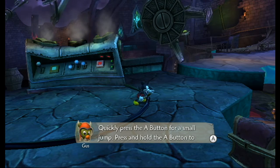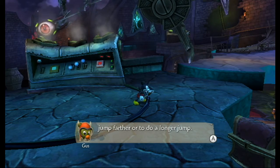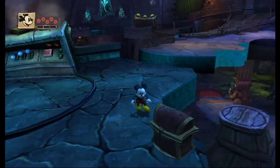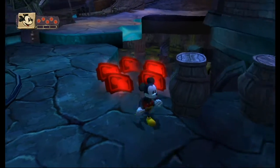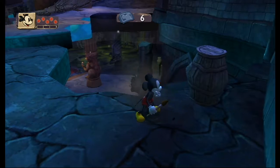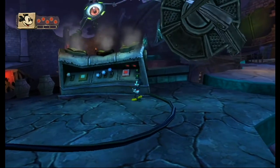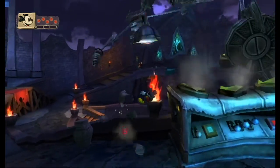Press A for a small jump, press and hold A to do a long jump. We can do spin attack — ooh, check it. I don't know if it's a loose play though. Mystery. I'm just going to fast forward here.